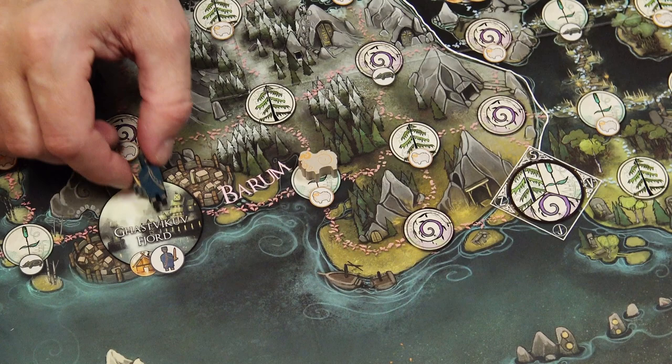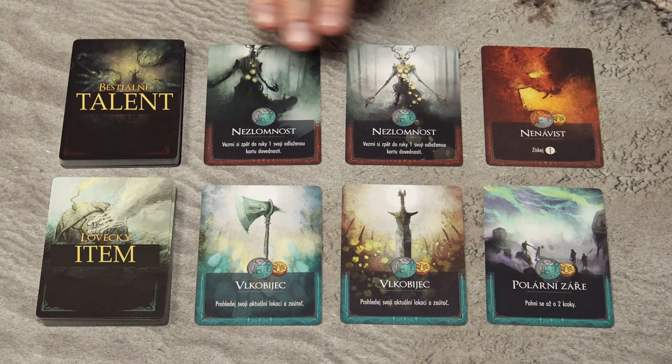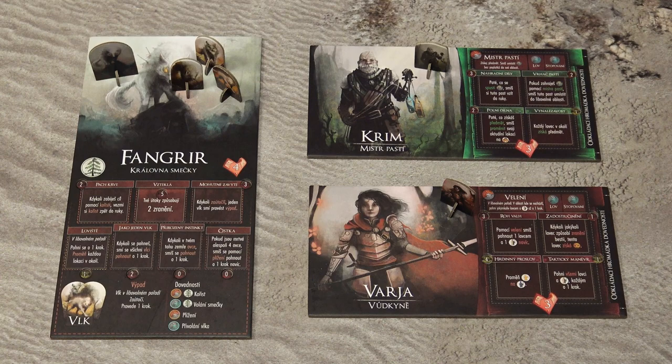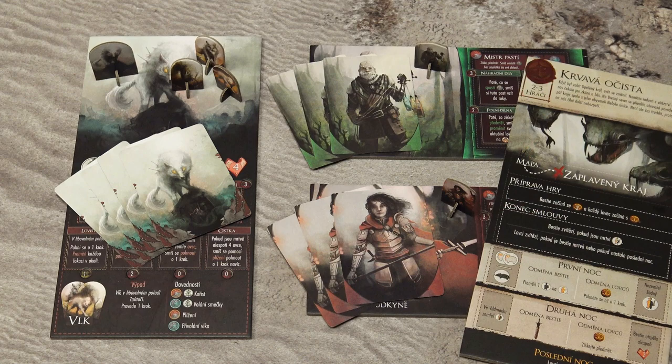Then place all animals and settlers on all the locations on the map with the corresponding symbol. Shuffle the decks of beastly talents and items and from both decks place 3 cards face up. Leave some space nearby for the discard pile. Then shuffle the deck of action cards and again leave some space nearby for the discard pile. Then one player chooses a beast and takes the corresponding character map, character standee, and summons, and places all in front of them. Each other player picks a hunter and takes the corresponding character map and standee. In a 2 player game, one player picks 2 hunters. Then all players receive the ability cards corresponding to their characters and, based on the additional setup instructions on the contract, distribute the grudge tokens.